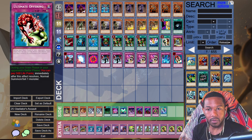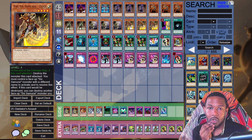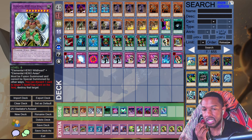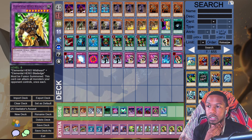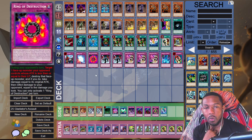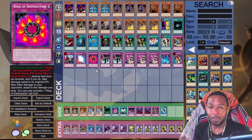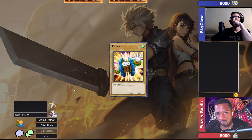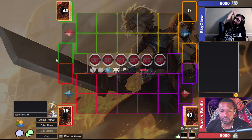Running Ultimate Offering, one copy of Double-Edged Sword Technique, and Threatening Roar to keep the Samurais alive. Filled in the Extra Deck finally — Synchros are getting close and Glad Beast fusions are starting to be a thing. Hoping to steal at least a game with Six Samurais without three copies of Grandmaster. Let's duel.